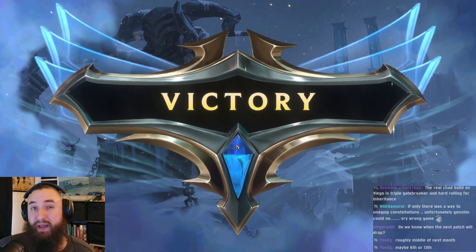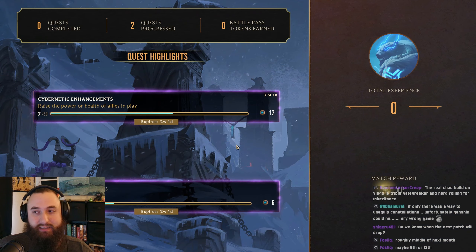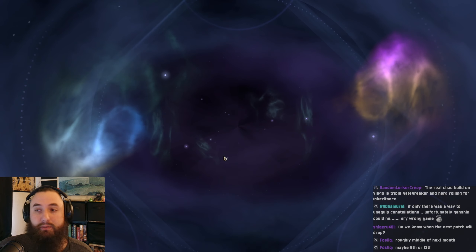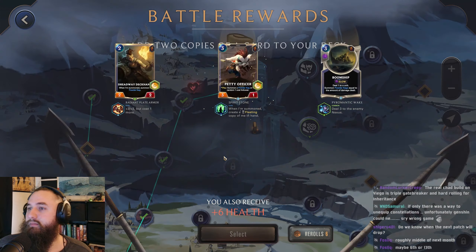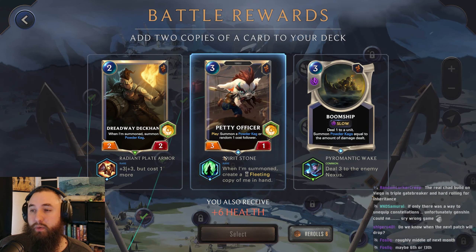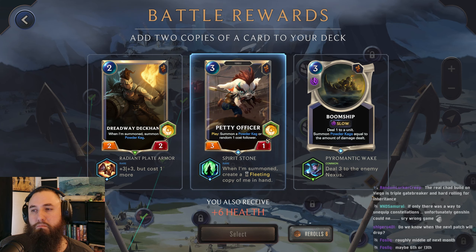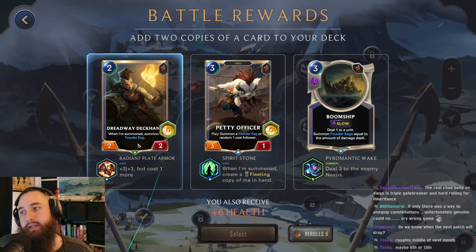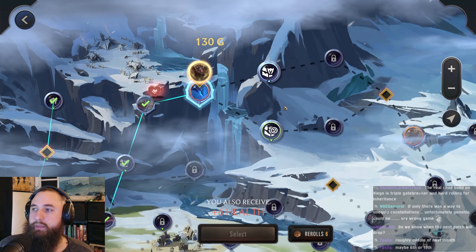I think this is definitely a better build if you don't have six-star Fiddlesticks. If you know your Fiddlesticks games are going on a little bit longer, then this can definitely help you out. But for us, it's doing almost nothing, which is a little sad. Deal one to a unit, summon Powder Kegs — this would give us extra units. I do actually like the Boom Ship, so I think we will grab this here.